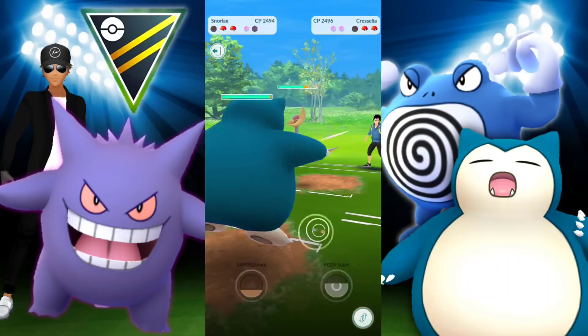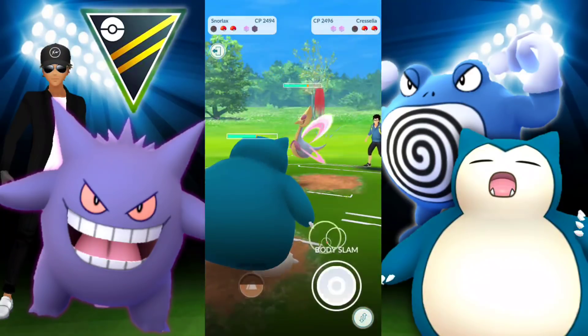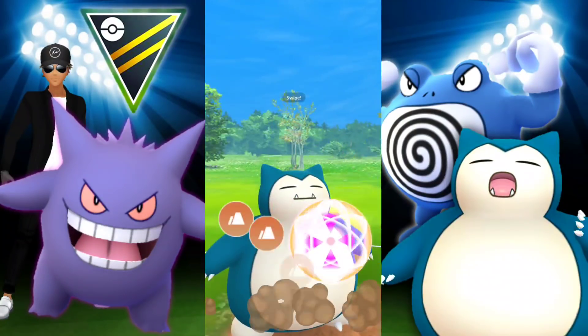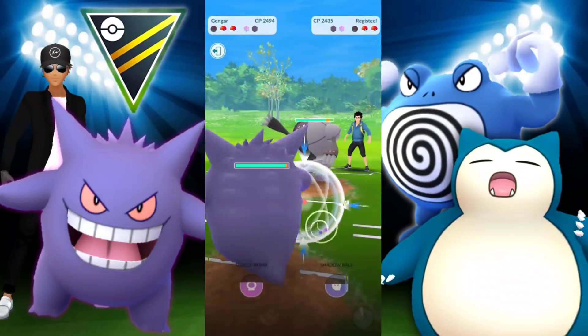I don't want to switch right now because I don't want to lose switch priority, so we're just going to let Cresselia take us down — it's going to farm a decent amount with Psycho Cut. Making the decision, we're definitely going in with Snorlax because it's so tanky. It can take hits from Cresselia and we're doing super effective damage with our quick move. They switch into Registeel — we have enough for Earthquake so we go for it, and they shield it up.